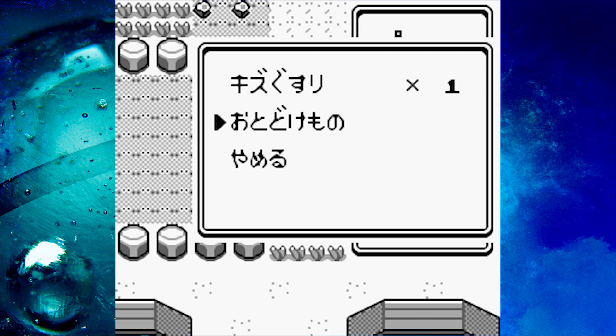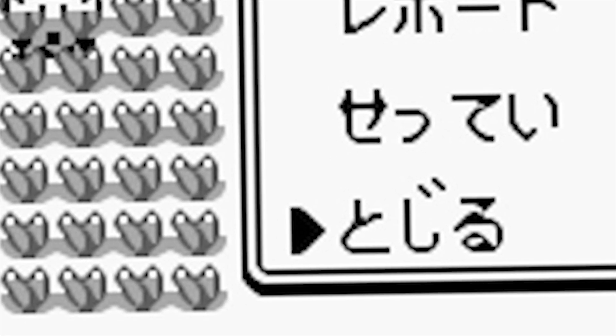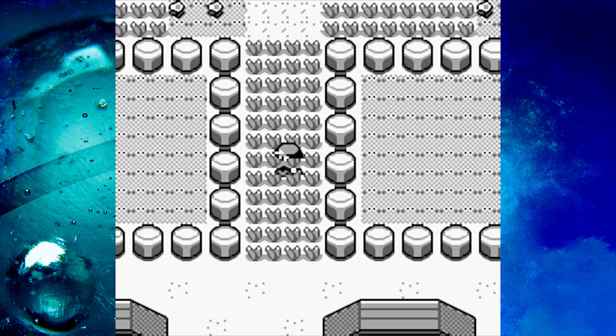What you have to do now is really important: close the item menu and the main menu, but don't use B to do it. Use the exit option — you know, the one you've never used in your whole life. Now walk back and forth on these two tiles until a wild battle begins.